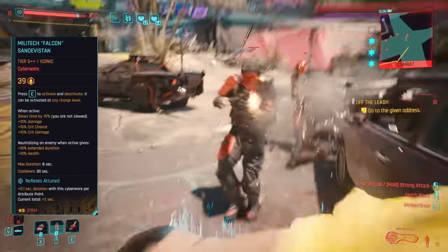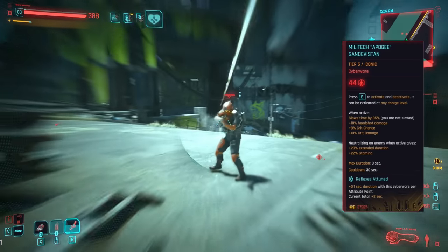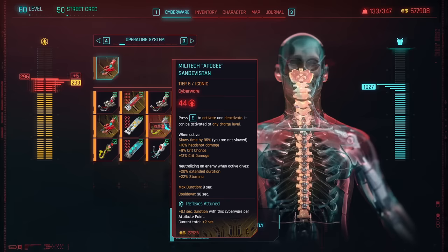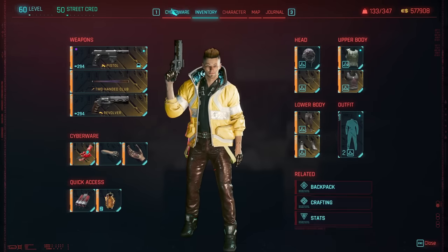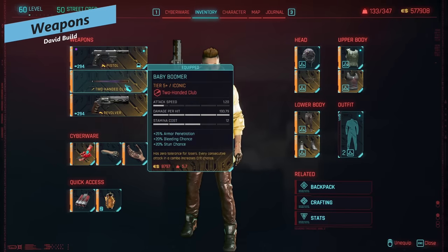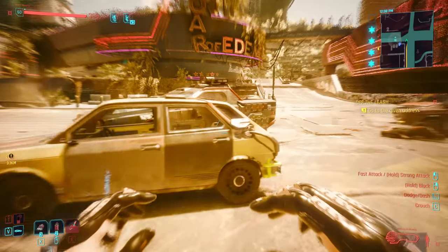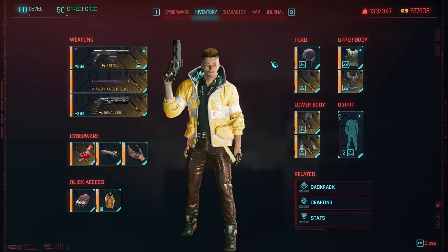For the operating system, we're obviously using the sandevistan. It's up to you which one — the Apoji or the Falcon Militech. I'm using the Falcon Militech because it gives 10 extra damage, 15 crit chance, and 10 crit damage. The Apoji gives 10 headshot damage, 9 crit, and 13 crit damage. Because it's only headshot damage with the Apoji, I'm going Falcon — 10 damage across the board is better than just 10 headshot damage. You could go Apoji since it links with dead eye from the cool line, but the extra 10 damage is more flexible. For weapon slots, as long as you're using some sort of pistol you're good; there are some incredible pistols in the Phantom Liberty expansion.